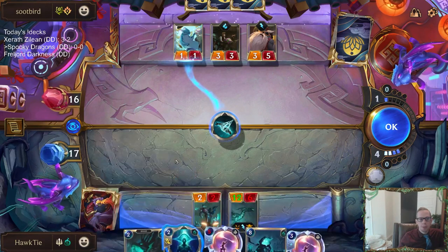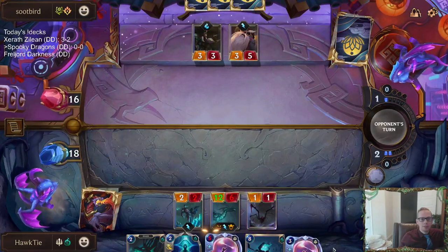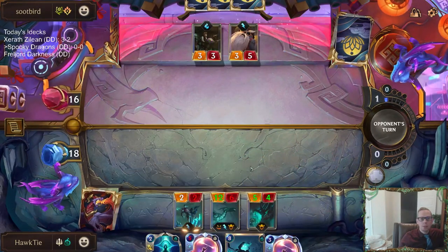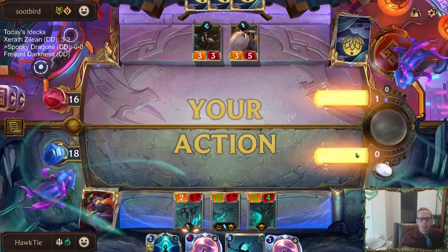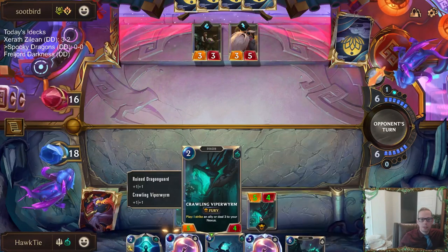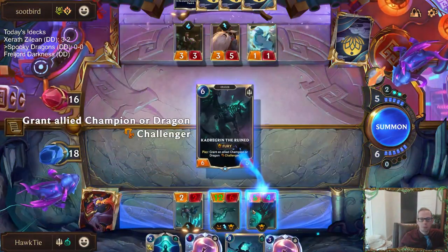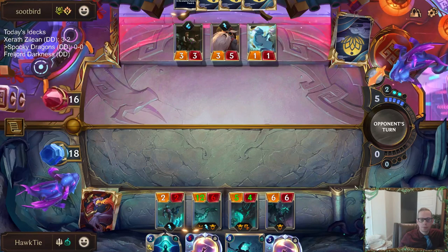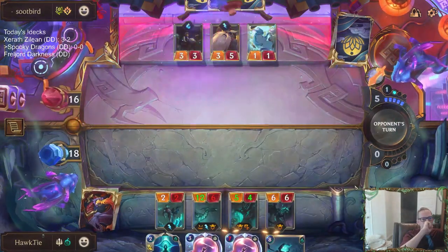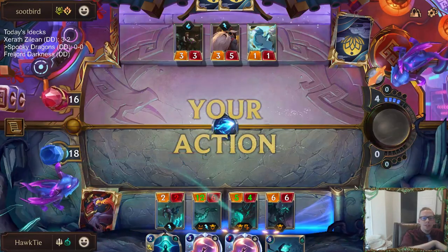I'm definitely doing this to get the 1-1 for my Viper Worm, but is it even worth killing that? The Viper Worm turns into 5 power — and that 1-1 could have blocked this Viper Worm, so now it's not there to block, which is good. Challenger! We can get the Viper Worm Challenger or the Camovor Dragon, but probably the Viper Worm. They finally killed my Dragon Guard.